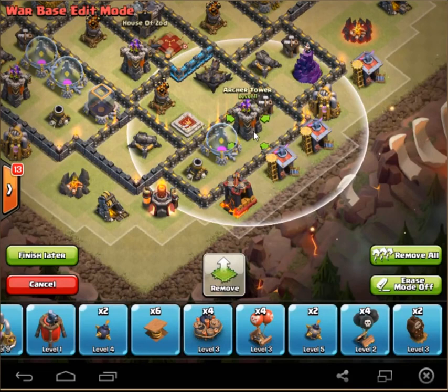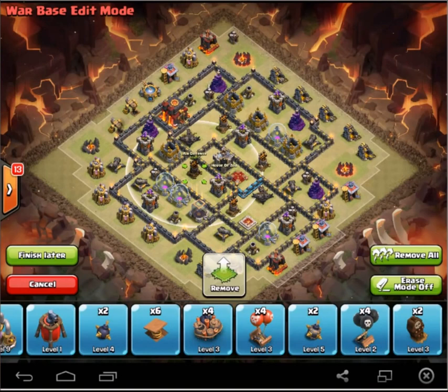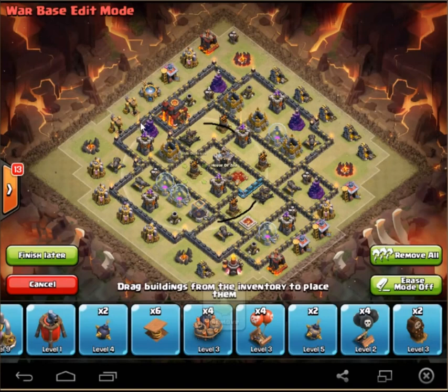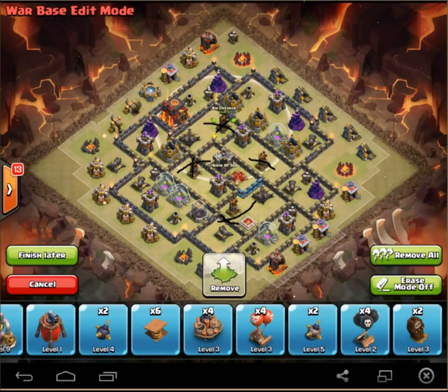I'm on BlueStacks and it's not very user-friendly because I don't have a touch screen. Okay, continuing on. Air defenses — what I like to do with my air defenses is have the radius overlapping with at least two other air defenses. You can see this one is overlapping two, this one is overlapping two others, and this one is actually overlapping three. So all the radii are really close to each other.